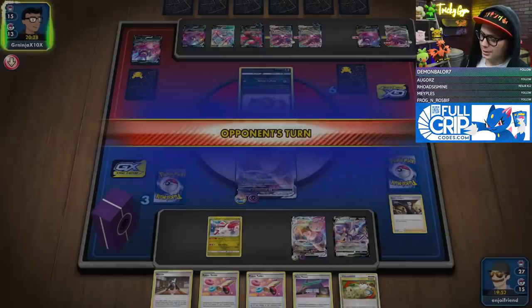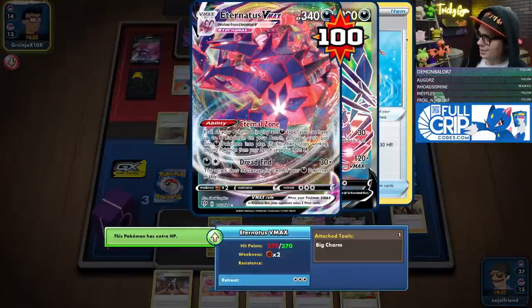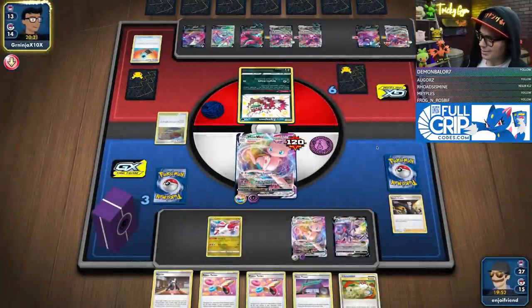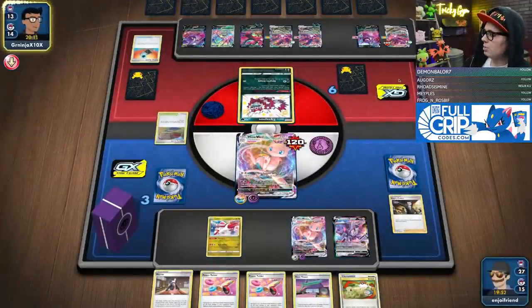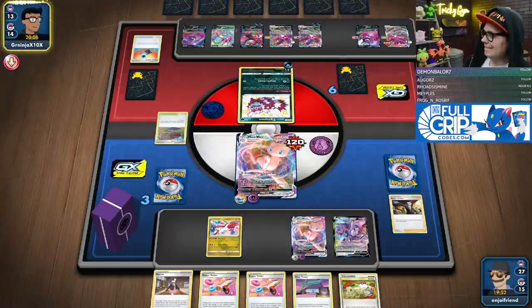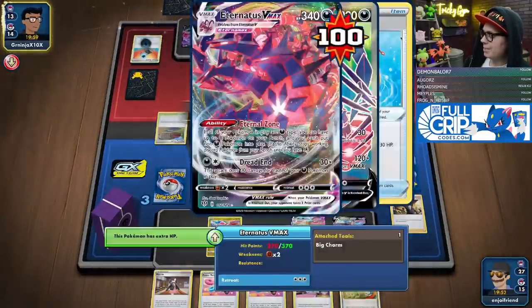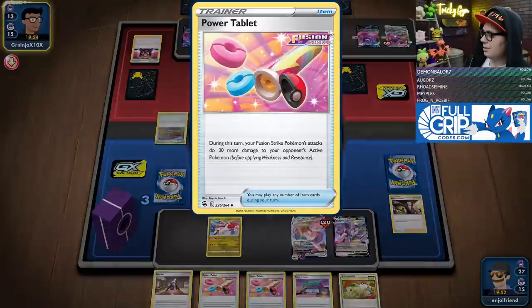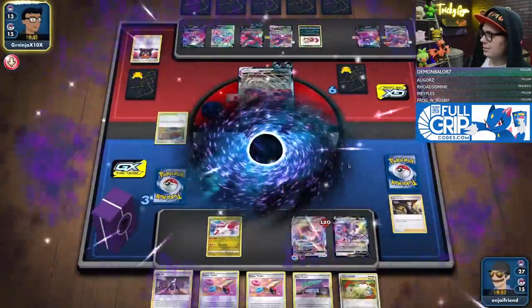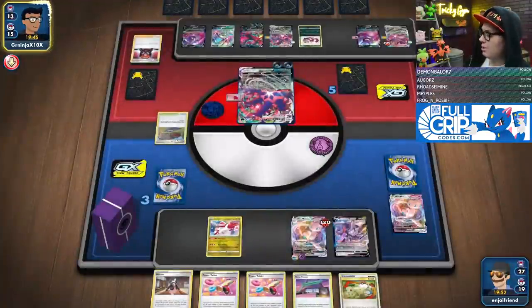Eternatus, I'm coming for you — only 270 HP left. Be a shame if something bad happened to you. We've got the gas right here, all queued up. They can take the knockout with Moltres or with Eternatus — it doesn't really matter. I just have to bring up a three-prizer and finish him off. They've got Boss but that does not matter for me at all. And Dread End — now we're going to see if we can piece together the win. All four Catchers are in the deck.